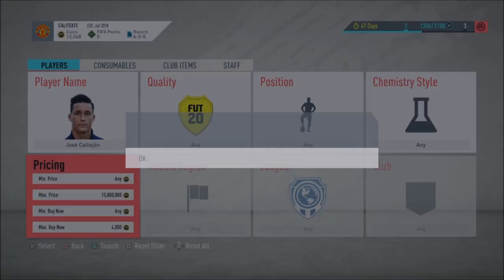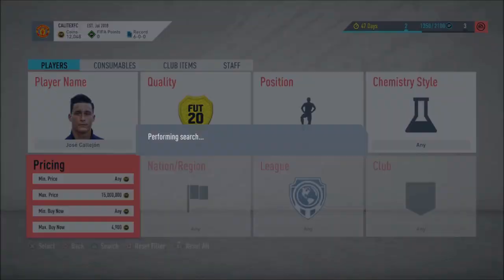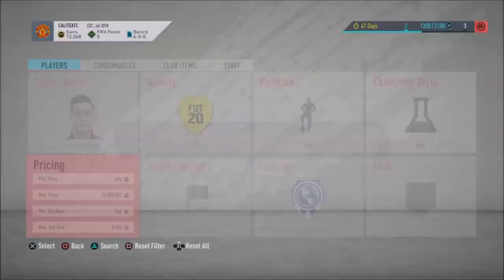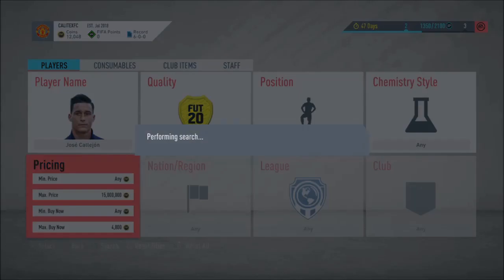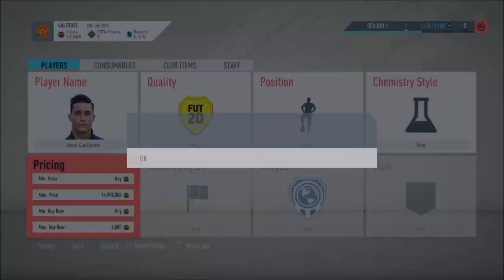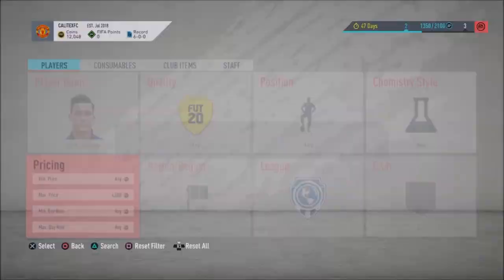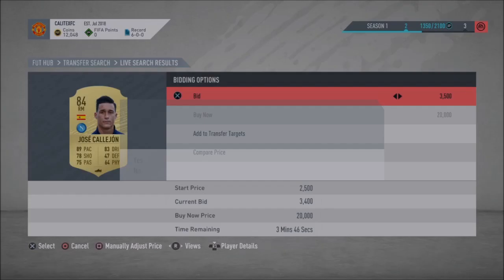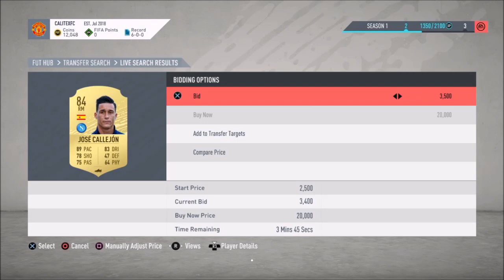Jose Telejone is going for quite a bit — around 4,000 to 5,000. The lowest seems to be about 5,000, so I'd say go for around 4,900 to slightly undercut and sell quicker. You probably want to pick him up for around 4,500 to snipe a good deal. There's one for 3,500 — go ahead and bid on him. I've actually had a lot more success with bidding lately since there are fewer players online, so you're less likely to get outbid. I've picked up tons of deals.